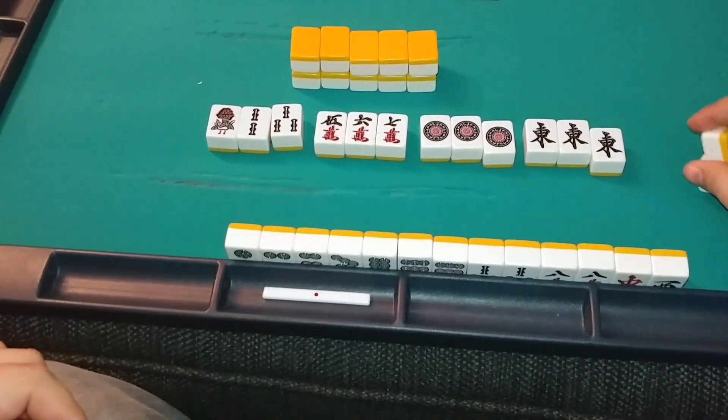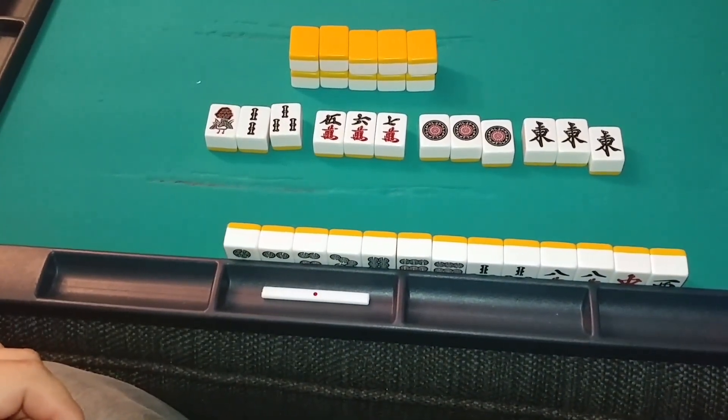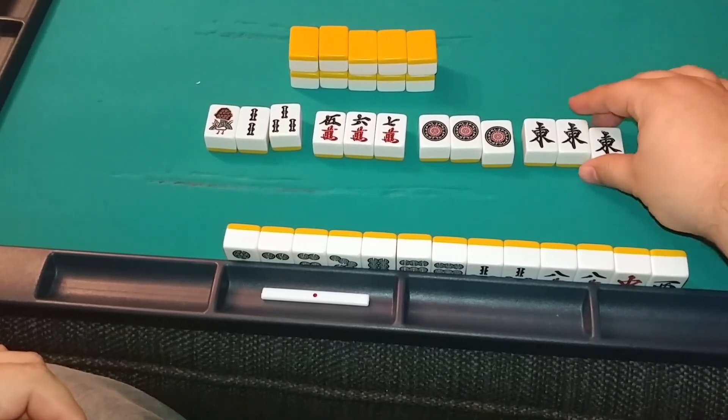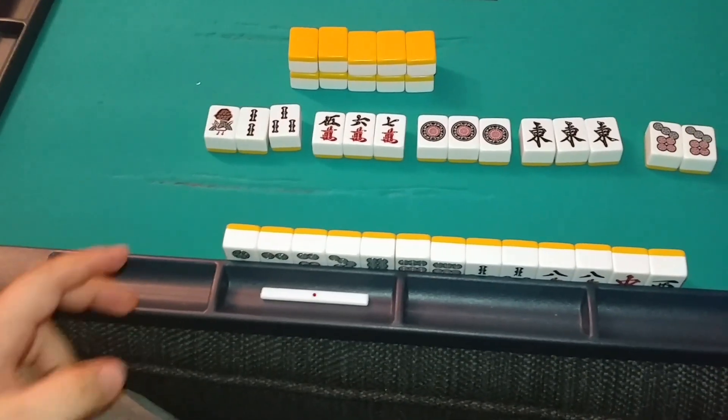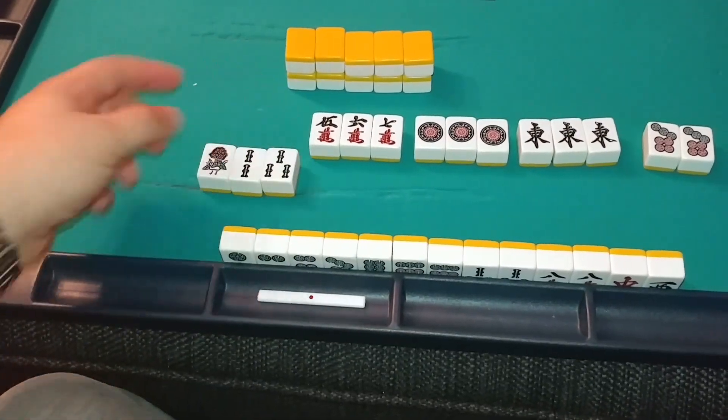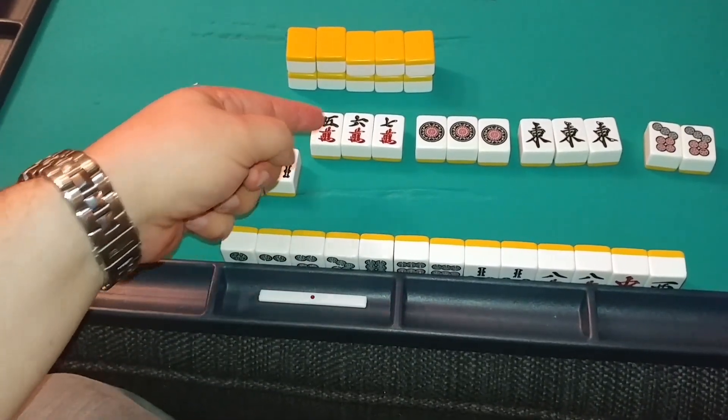As you can see, this is a completed Mahjong hand. It has four sequences and a pair. Sequences can either be runs — like 1, 2, 3 or 5, 6, 7 —